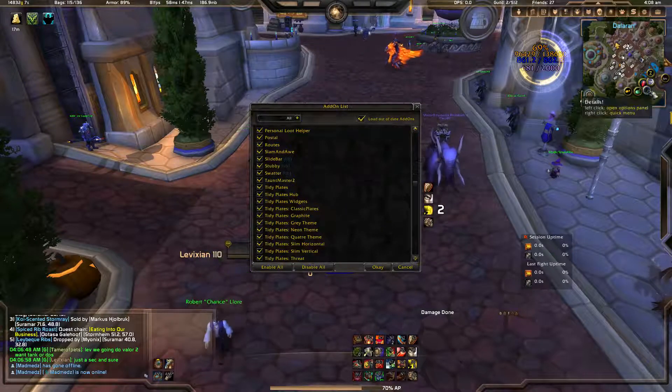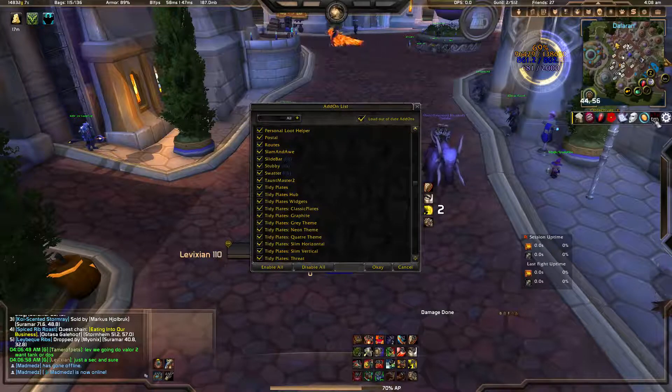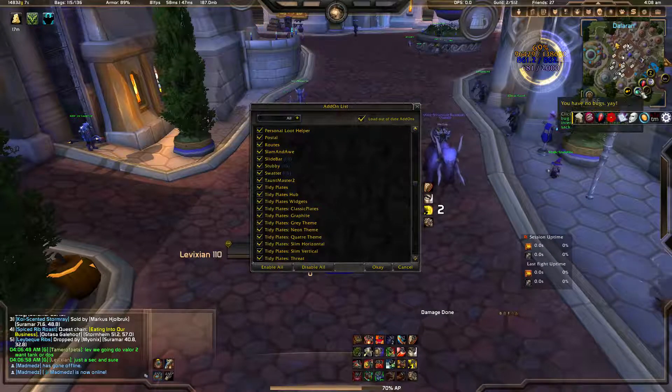Sidebar, Stubby, and Swatter are all part of Auctioneer. Sidebar is the one I use; Stubby and Swatter are things I don't really use.